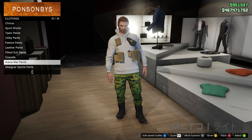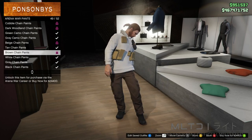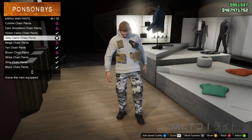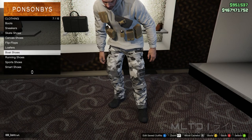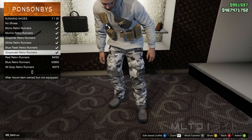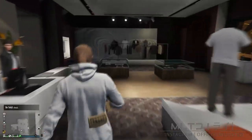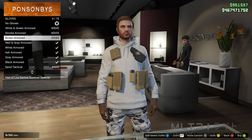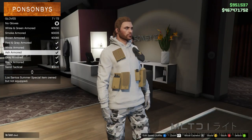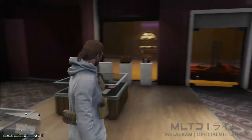Moving on, we're now going to go into the pants section, go into arena war pants and you can either pick the white chain pants or the grey camo chain pants. Next we're going to back out of the pants section and head over to shoes. From here we're going to go into the running shoes category — I'm going to recommend the grey scale retro runners. We then need to go over to the accessory section and go into gloves. For this outfit we're going to be using the ash armoured to match the hoodie. That is pretty much everything we need from the clothing store so we're now going to head down to the mask store.